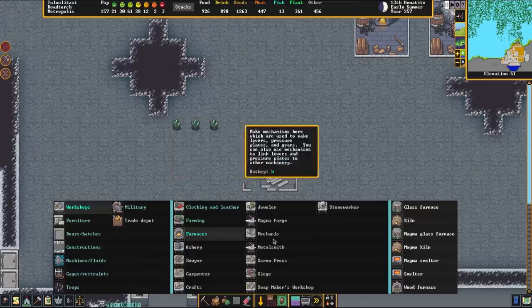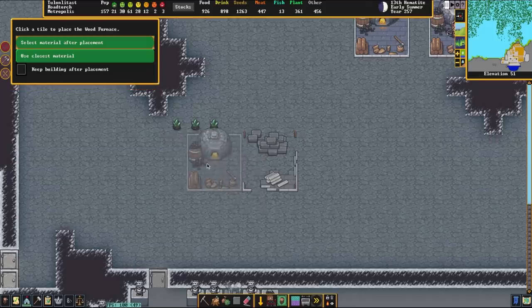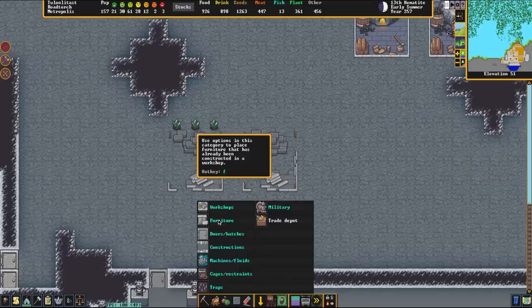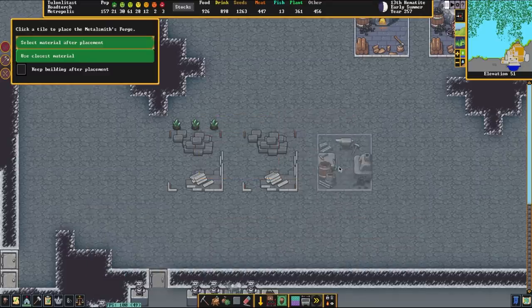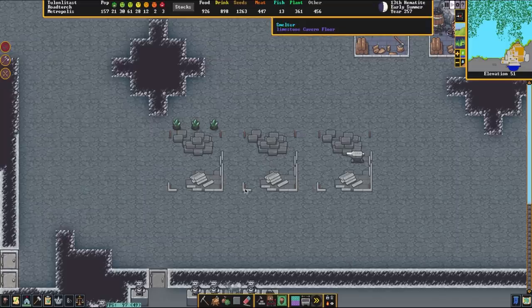We're going to go back to furnaces and make ourselves a wood furnace — it's at the bottom, for some reason I don't look there first. We're going to make that out of a block — limestone as well. Then we'll go to the normal workshop section and make the last piece, which is a metalsmith's forge. We can also do this with magma, but we'll do that at a later date. This is going to require an anvil and also a block. Once these three buildings are finished being constructed, we'll continue with the video.